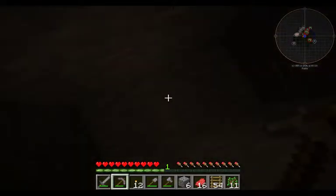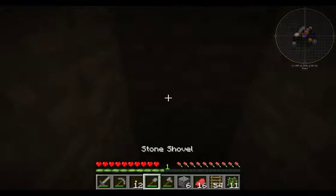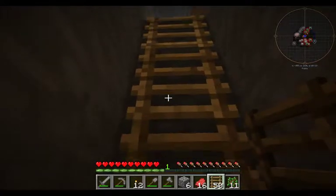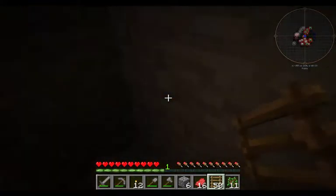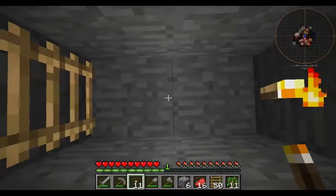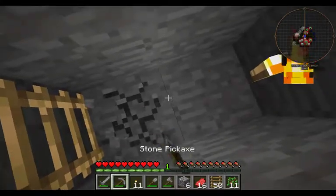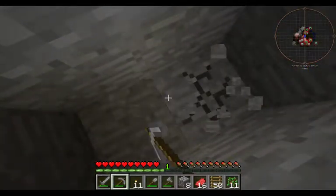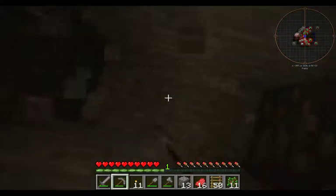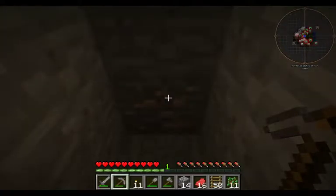I do dig straight down but I do it smartly - I make sure that I have one block to stand on as I go down, to avoid falling into that nice bubbling sound that we hear. There's something down there you don't want to fall into. I'll put my torches every four spaces.